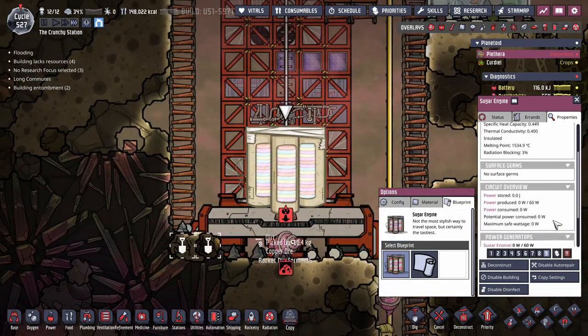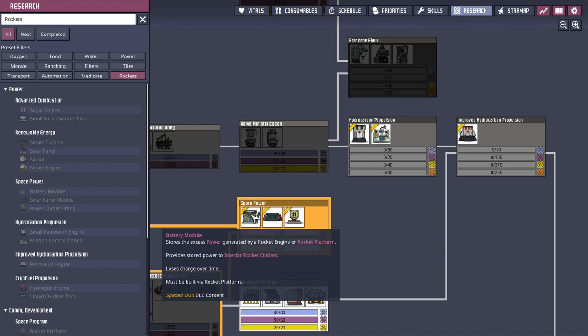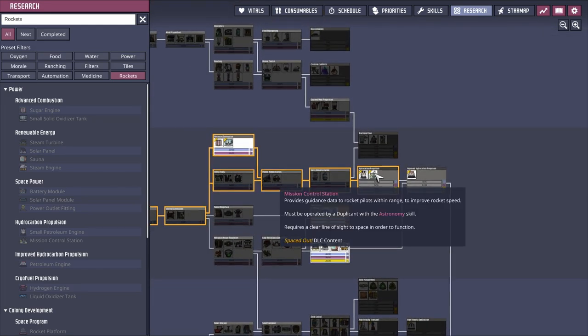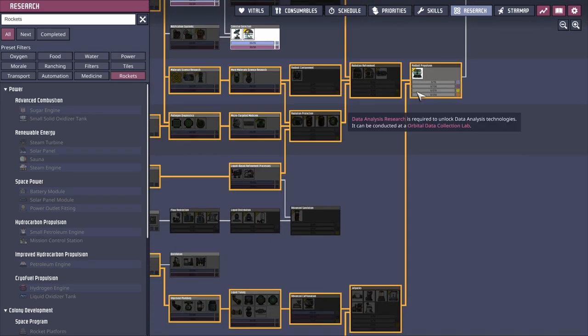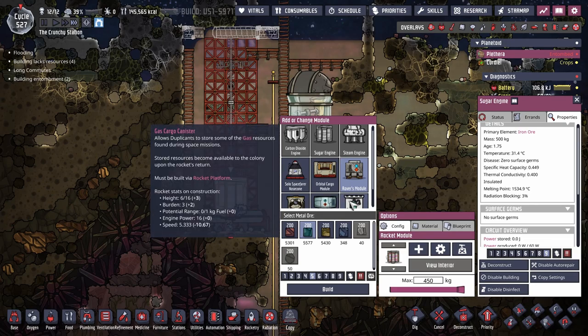Looking at things, I pretty well have everything unlocked. I did just go into research and select to research a battery and a solar panel and power outlet fitting. I think it's fine - it pulls power from battery modules and rocket engines. So that would be if I was to arrive somewhere and want to drop things off. I was wondering - it doesn't really appear that there's a mining situation. I thought there was some sort of miner I could build on it, but maybe I'm mistaken. I'm in the rocket section and I don't see anything. Maybe I'm just incorrect - we'll just go through this as well.